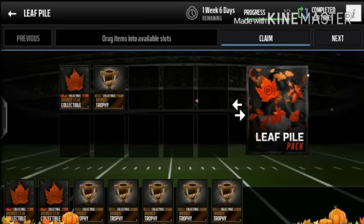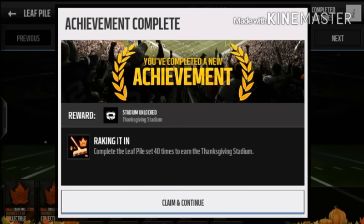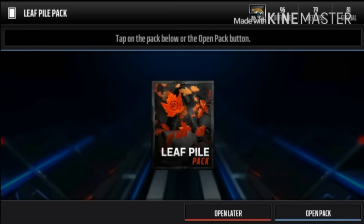What's up guys, this is gonna be about the 40th time doing a leaf pile set, so you know what that means — it's time to unlock the new stadium. Here it is, the achievement we're gonna unlock: the Thanksgiving stadium for completing the leaf pile set 40 times. Let's go!